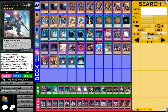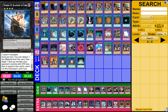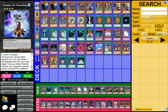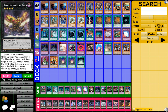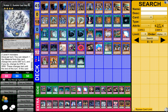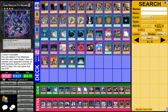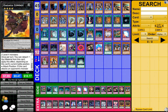Then for the extra deck, we got 1 Castel, Downerd Magician, Cairngorgon Antiluminescent Knight, Diamond Darwolf, Number 50 Black Ship of Corn, Number 103 Ragnazero or something, Number 1 Silent Honor ARK, Number 66 Master Key Beetle, Abyss Dweller, Evil HERO Malicious Fiend or something, Number 52 Diamond Crab King, Dark Rebellion XYZ Dragon, Number 82 Heartlandraco, and 2 Cowboys.